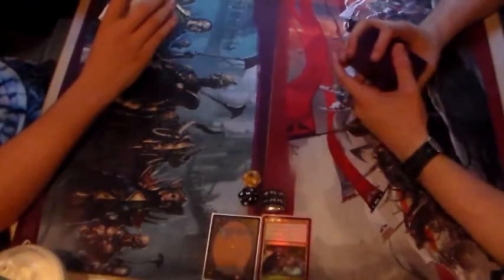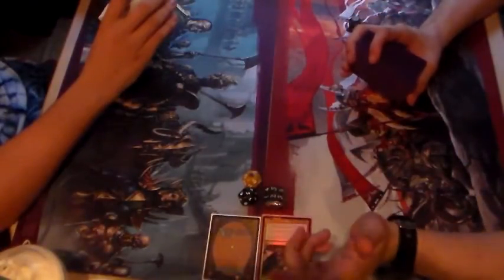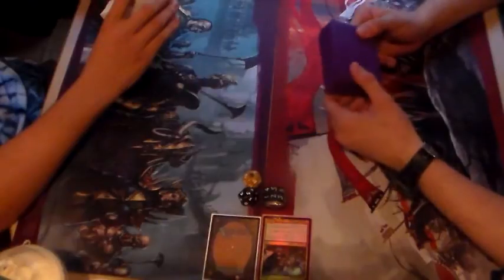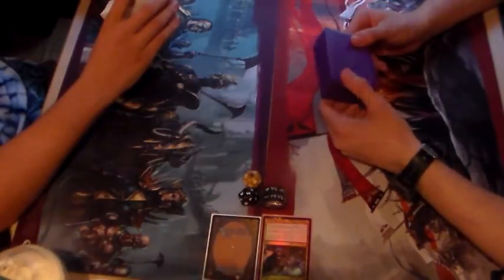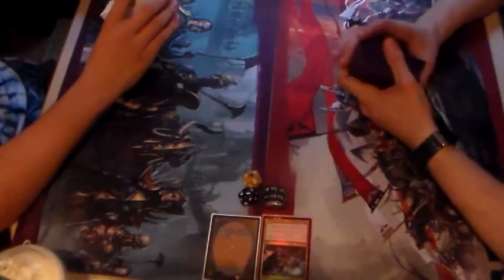My friend Logan here is playing Eight-and-a-Half-Tails, mono-white control. The deck is not complete yet — he's still waiting on the actual card to come in the mail, so a proxy will serve as Eight-and-a-Half-Tails for now. This is not a true Tiny Leaders deck; it's just kind of my werewolf Commander deck cut in half, serving as the Tiny Leaders deck until I get one officially built.